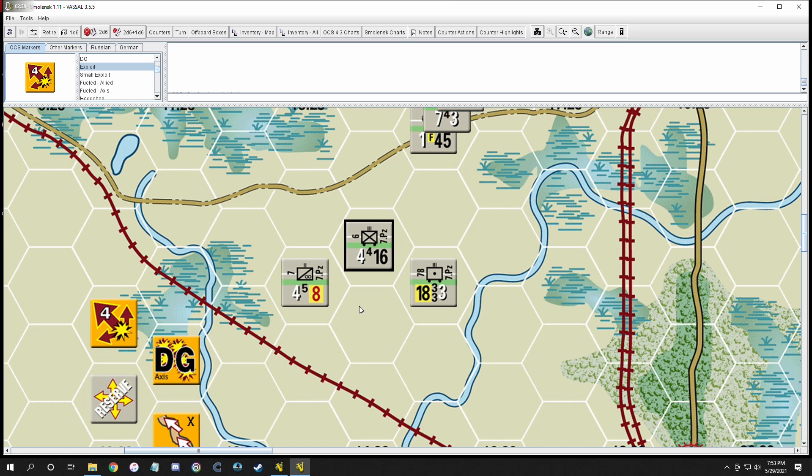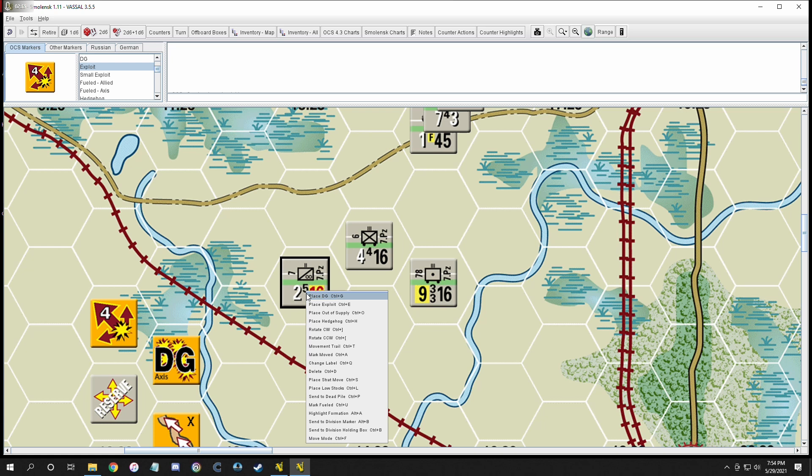Next is move mode. A unit in move mode is sacrificing some or all of his capabilities in order to go somewhere quicker. He's not looking to go flat-out flank into fighting, but he's looking to get somewhere faster. He still has a combat capability of some sort.